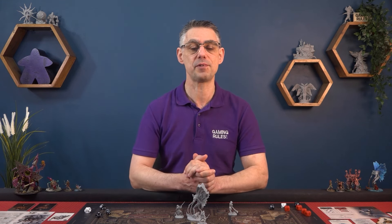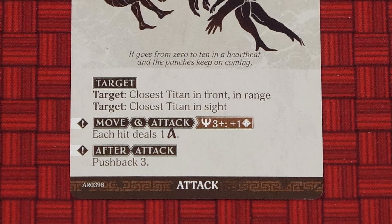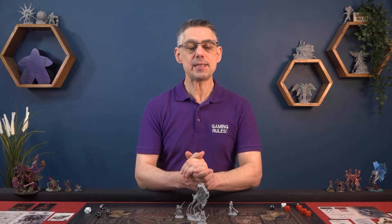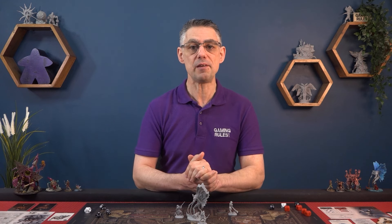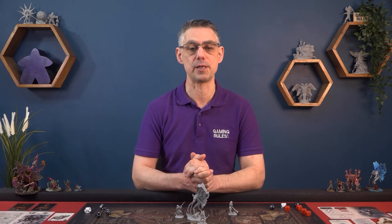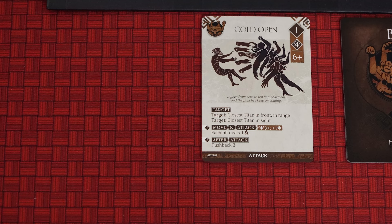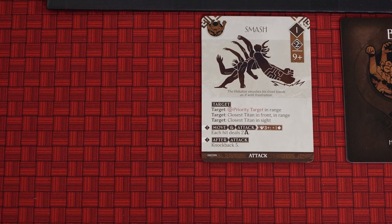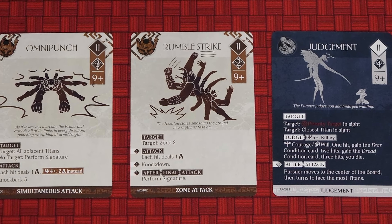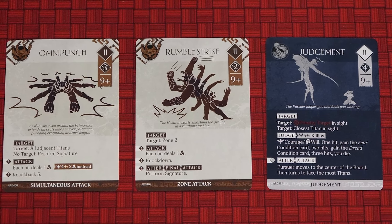The final step of resolving an AI card is to deal with any after attack effects printed on the card. An after attack is completely separate from the main attack, so they happen even if you fully evaded the actual attack, or if the Primordial didn't perform that attack because it was out of reach. Unless stated otherwise, an after attack effect targeting a single Titan affects the original target of the attack. After resolving any after attack effects, the card is placed on the discard pile. If the AI deck is now empty, shuffle the AI discard pile to form a new AI deck. There are special AI cards for simultaneous attacks, zone attacks and judgments — I'll cover these in a later video.